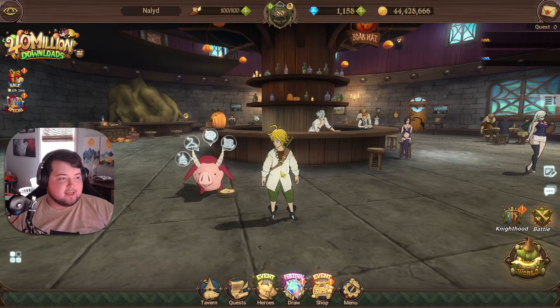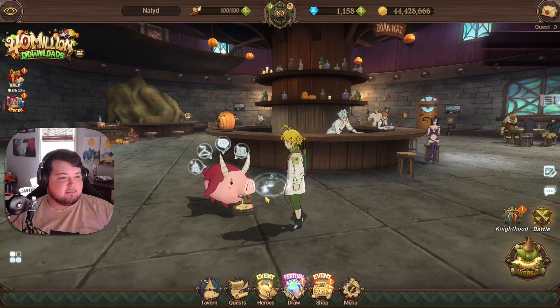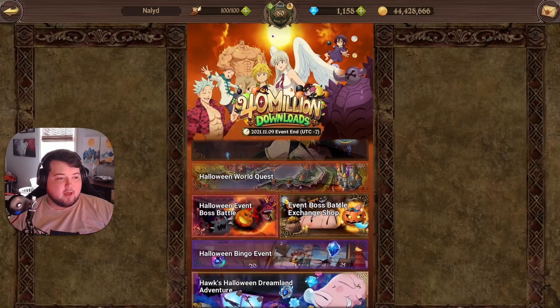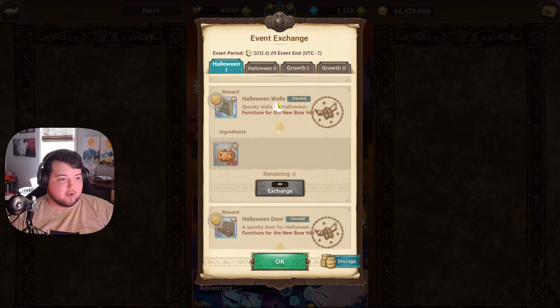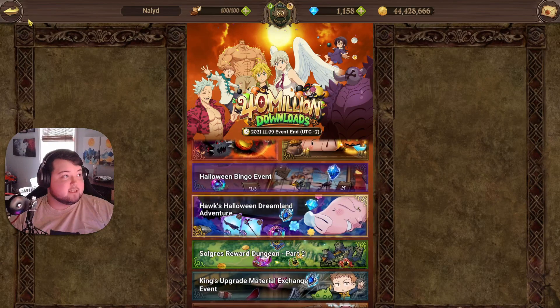I wanted to make a quick PSA about the tavern cosmetics. I wasn't exactly sure on it, but I remember seeing a Reddit post about it and looked into it a little bit. It does seem to be true — during the Halloween event they are giving out the first ever cosmetic set for the Season 3 Boar Hat Tavern. There are various ways to get the cosmetics: random events, bingo rewards, dreamland rewards, etc.